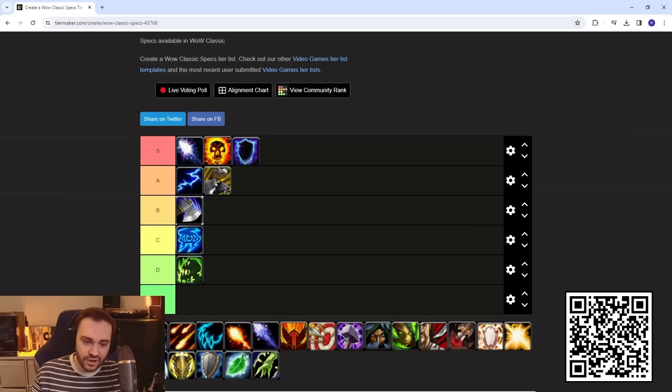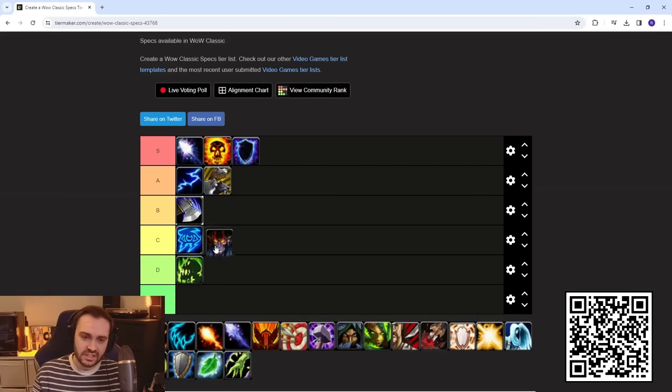Demo Lock — this is the Soul Link lock with Meta — I'd put them in C tier. They're kind of tanky and annoying, resisting a lot, but their damage just isn't great. With Searing Pain it is instant, but the overall pressure isn't that high. They're more of a frontline guy, and then the question becomes why would you bring one over an Enhancement Shaman, so they're kind of low on the tier list.